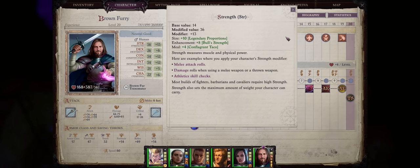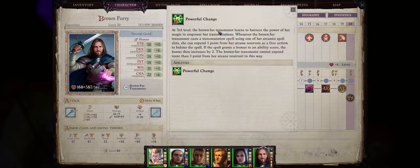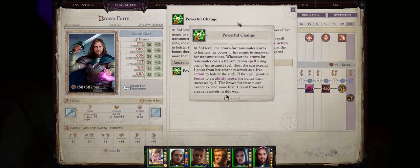Through this you can achieve the ultimate boost possible. For example, my character here only has 14 starter strength but ends up with 36, with a plus 10 size and plus 8 enhancement, so that's a total of 18 points — 8 of these coming only from Brown Fur boosts. This is all thanks to the stacking nature of certain powerful buffs of different types.